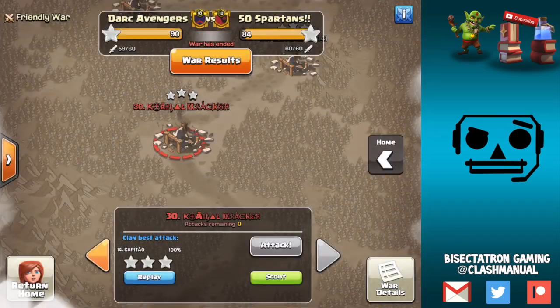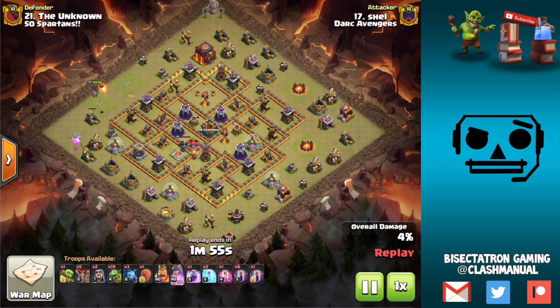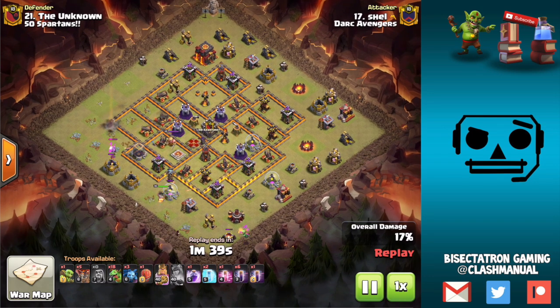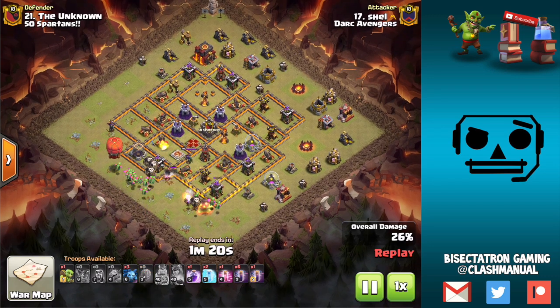One more Town Hall 10 to look at — number 21. This was a cool attack with baby dragons and bat spells. Honestly on this type of base, having 20 baby dragons is kind of flashy but that easily could have just been 10 regular dragons. What's really working here is the bat spells — that's what's getting the value because these single infernos just can't deal with them. At Town Hall 10 there's a lot of LaLoon Queen Charge LaLo and some small kill squad stuff as well.